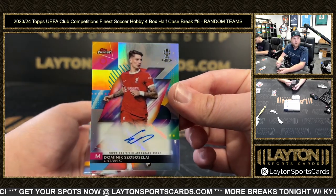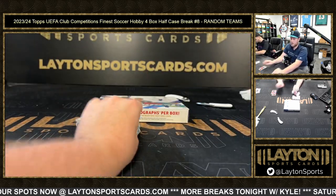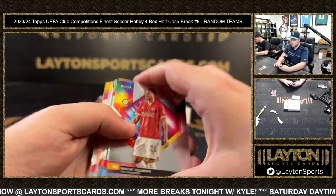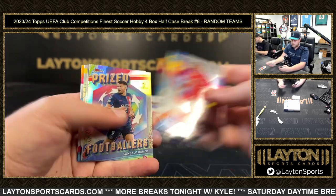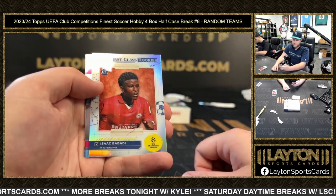Dominic Sobosai — nice one there for Liverpool on the refractor auto, congrats Liverpool. Base. Prize Footballers, Gonzalo Ramos, Comebacks, first class rookies Isaac Babadi.